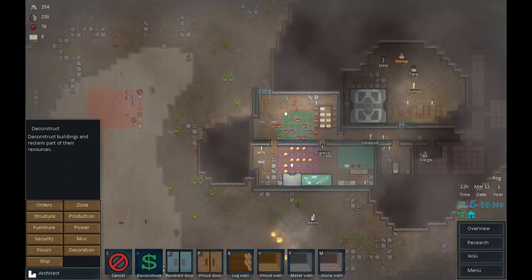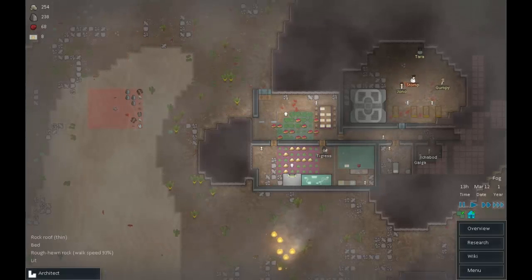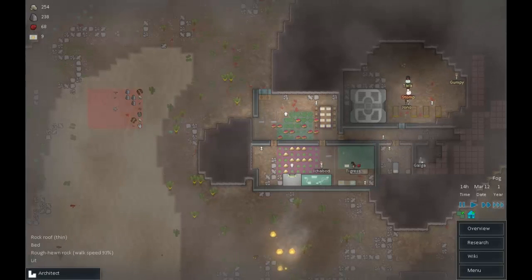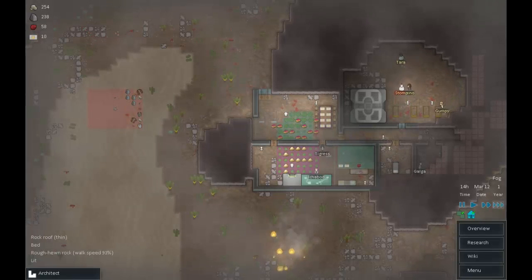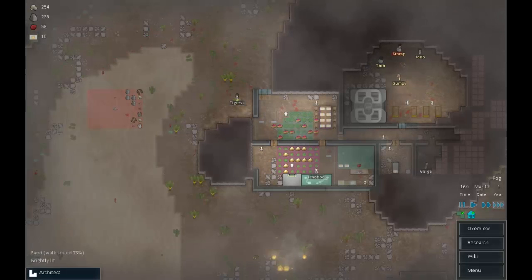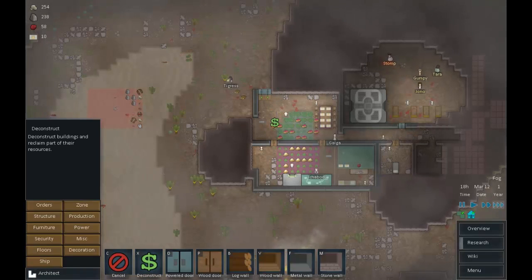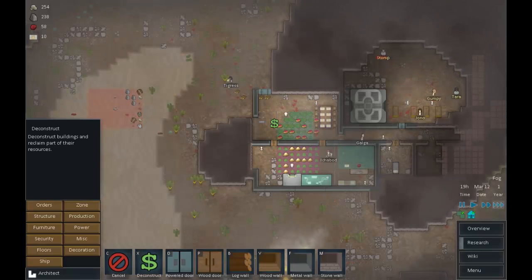Tigress, for everything you have done, you get the first bedroom. Let's deconstruct your sleeping spot and when you're sleepy you go sleep in a proper bed — a bed with springs, made out of wood and everything. And thinking of wood, let's get rid of these doors, we don't need them anymore.